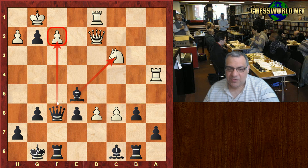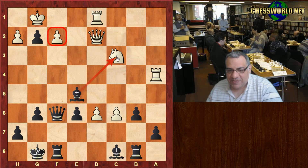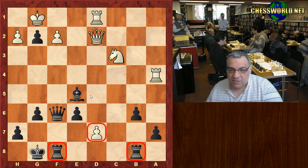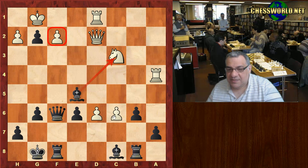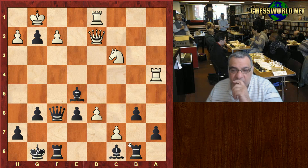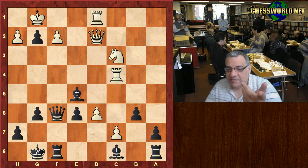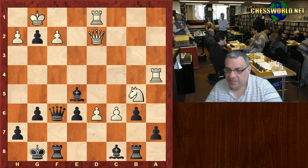White played Rook d1, but now Queen f6 — the main threat is Bishop takes c3. Black is a piece up here. You might think the pawns are really dangerous, but there's no time to advance them. Examining d7: black just takes that, the rooks handle the pawn, so Bishop takes c3 and the queen is there anyway. d8 is out of the question, so that's basically a piece up. c7 with the rook moving to blockade — still a piece up.